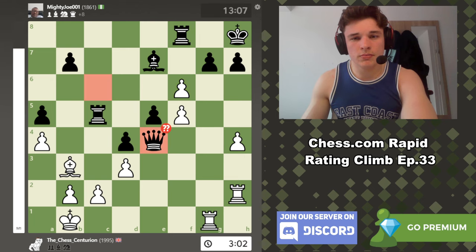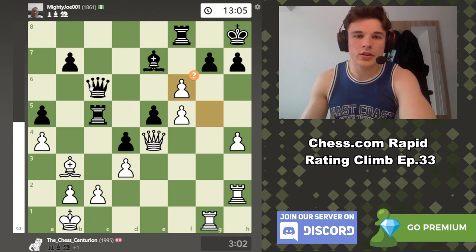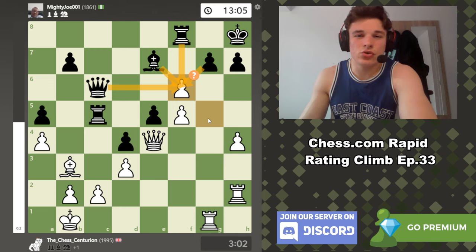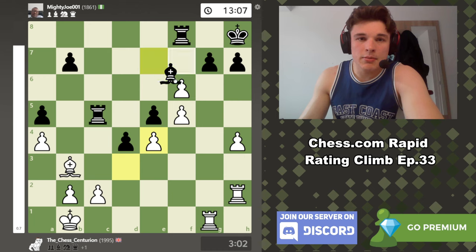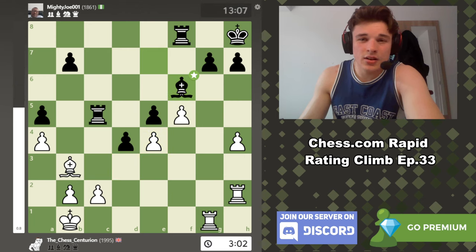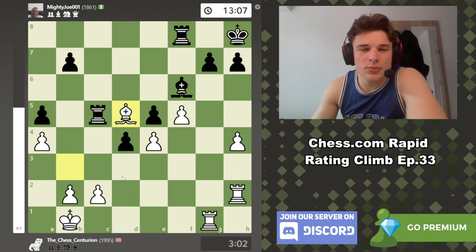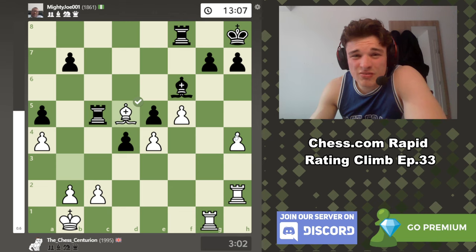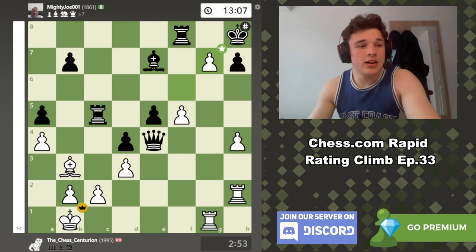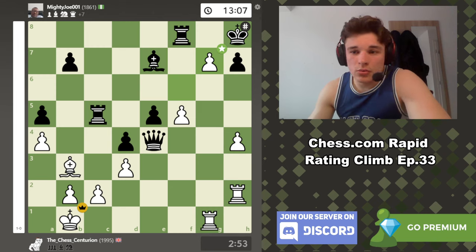Queen C6 — he offers me a Queen trade. I thought G takes F6 was a nice try, but apparently it's completely drawn if he takes back with the Bishop. If you take with the pawn then Queen G4 and you're getting mated; if you take with the Bishop I don't really have any attack. Rook G3 is apparently the best move, but B5 comes and Black's attack is a lot better. My opponent just blunders — to be fair he would have had to find Bishop F6. If we take here and Bishop takes, the computer thinks we have almost a winning advantage because we have a nice outpost on D5 and his King is kind of weak. Yeah he just makes a mistake and we capitalize.